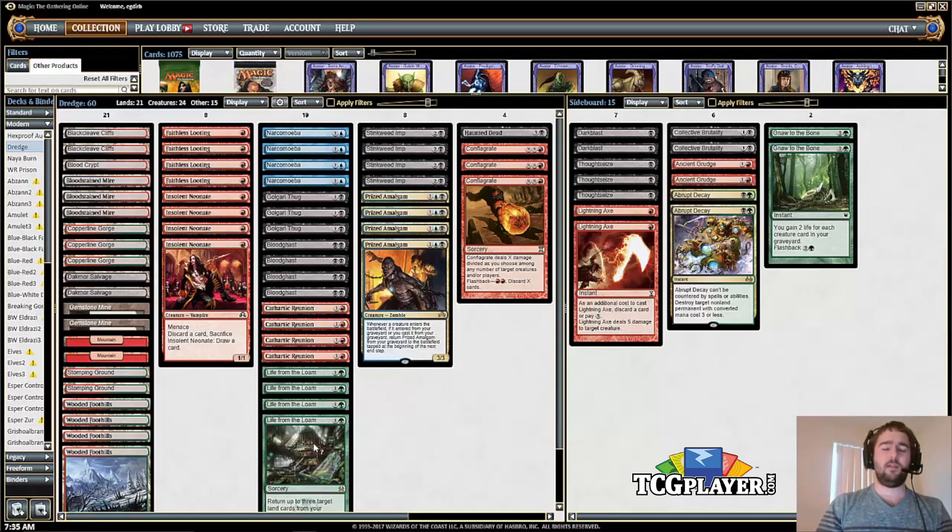The deck has remained relatively the same — we've got our dredgers, our looters, and our creatures that come back from the graveyard. The mana base is a Jund base, and you'll see Dakmor Salvage as the land that can actually be dredged back, and then some fetch lands.